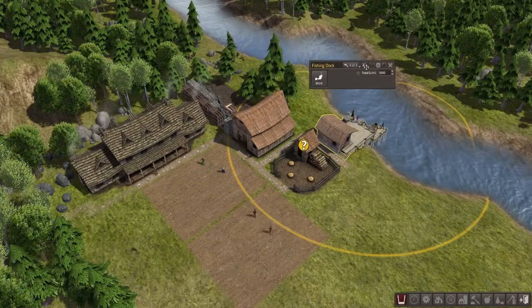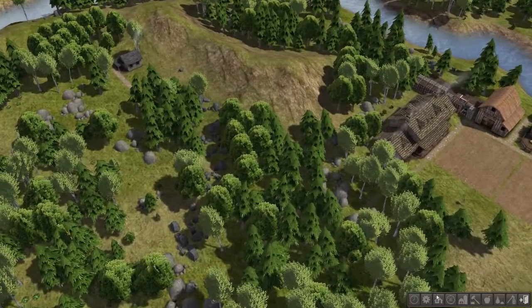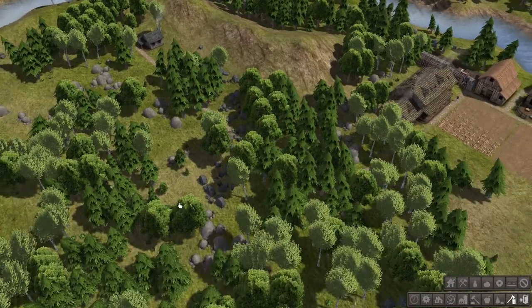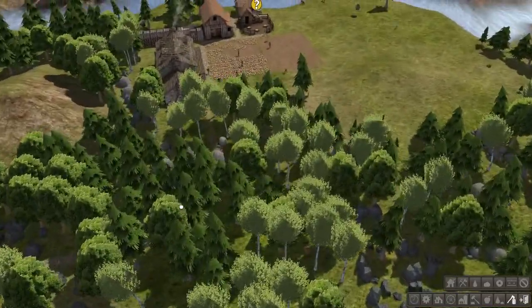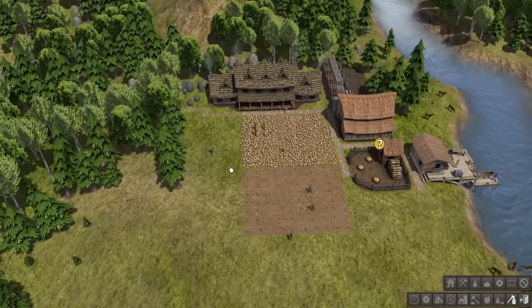I'm actually going to pull a few people off the fishing dock so they can work on building. We need to get rid of some of these trees so I can see things. They're kind of doing it on their own — getting rid of all the stuff on the path. I want to connect those paths but I want to do it right. I want to make sure I can actually see what I'm doing.